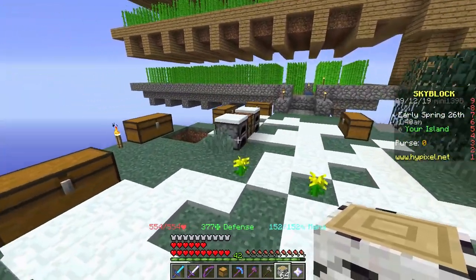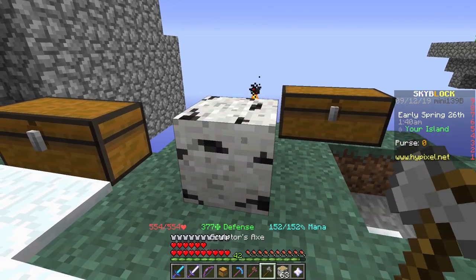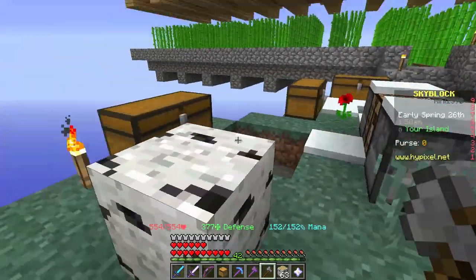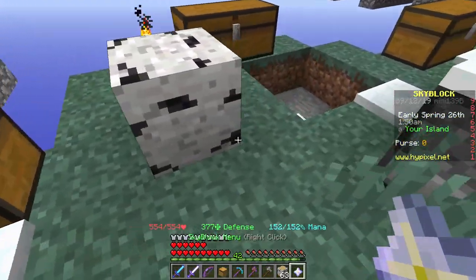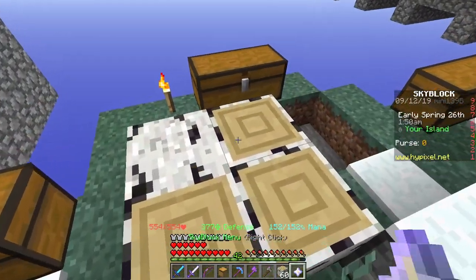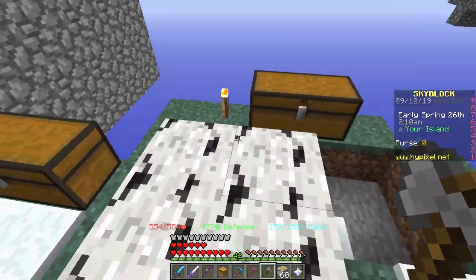Let's give it a try right now. I'm going to place down this log, and with the Sculptus Axe, if I right-click it — wow, okay — it does turn it into a six-sided log. So it just covers every surface, which will come in really handy for building, as you can see.